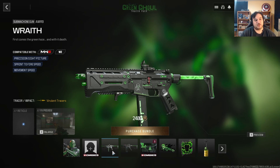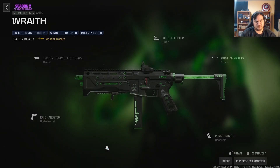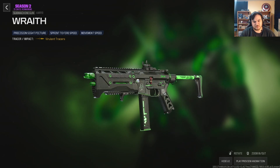It comes with the AMR9 called the Wrath. This looks really really good — comes with virulent tracers. For the weapon, it looks phenomenal with this glowing green going through the entire weapon. Comes with the Pipeline Pro LTS stock, the Mark III reflector, the Tectonic Herald light barrel, the DR6 hand stop, and the phantom grip. That's not bad — that looks really good.